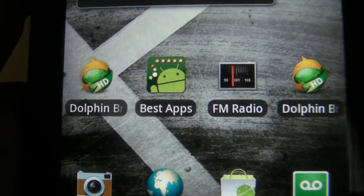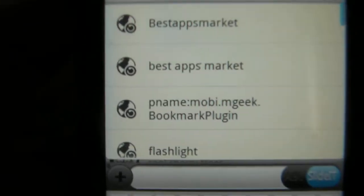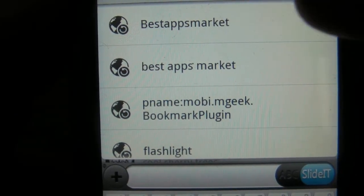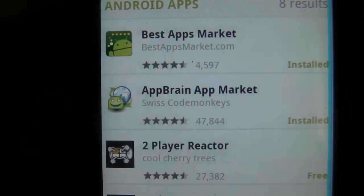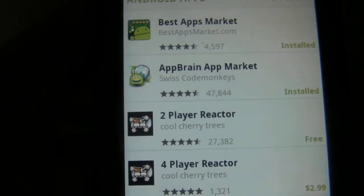One thing — when you do search for this application on Android Market, make sure that you type it in as one word. As you can see, here it is: one word, Best Apps Market. Click on this one, and then you'll see it right over here. That's Best Apps Market. Just download it.